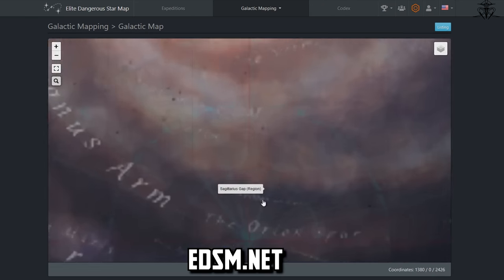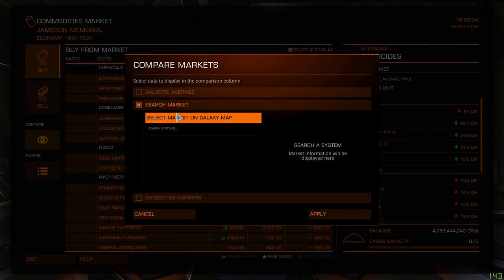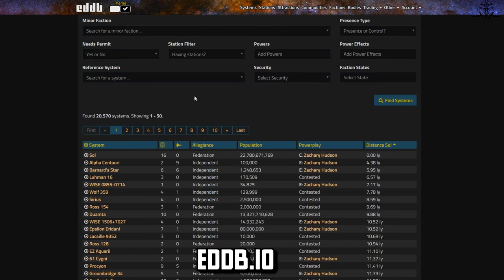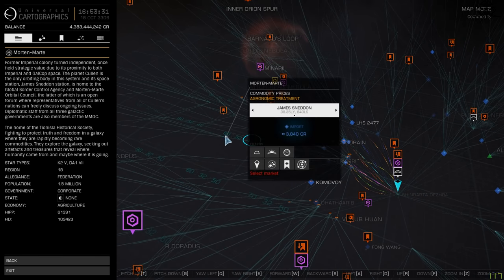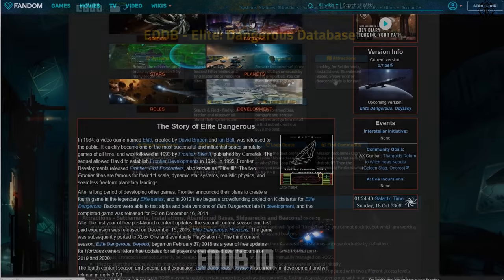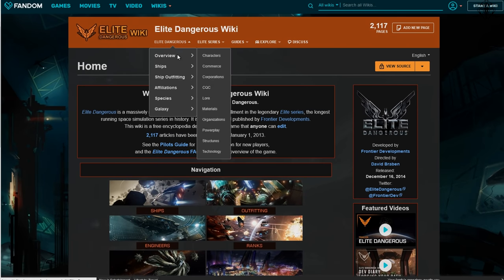If you ever wondered what the difference is between third-party tools and in-game tools, take trading as an example. The in-game tools provide prices of commodities in a short range around your current location. However, using something like the ED Database, you're able to search the whole galaxy for the best price to buy and sell a commodity. So would you choose a tool that searches in a confusing manner for stuff only near you, or the whole galaxy? The same goes for exploration with Road to Riches. While you're at it, get familiar with the game's wiki too — though somewhat outdated in places, it's still far more descriptive than anything in the game.